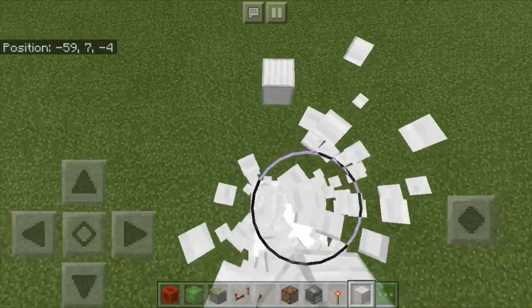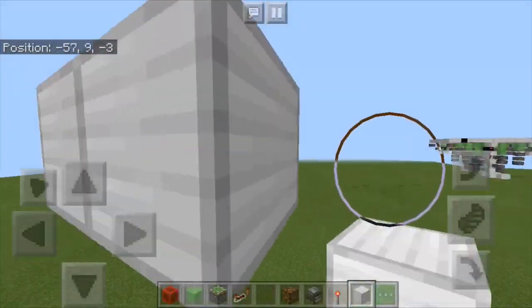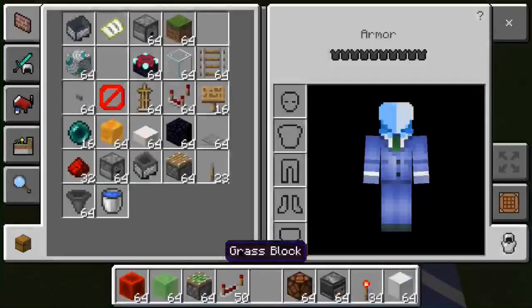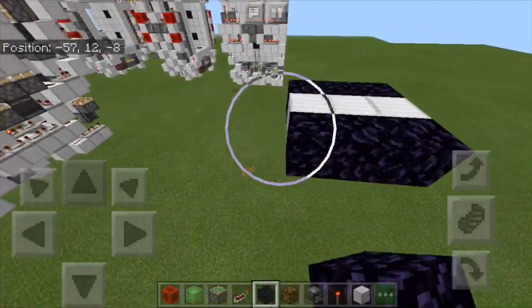Now break down these blocks here just like this. Put a block to the front and to the back. These will be the blocks your quadruple piston extender will be pushing up. Now get out your obsidian — 3 there and 3 there.